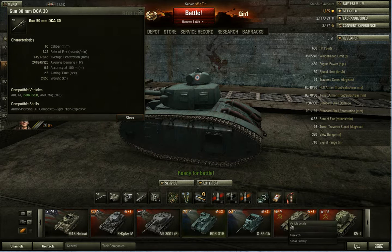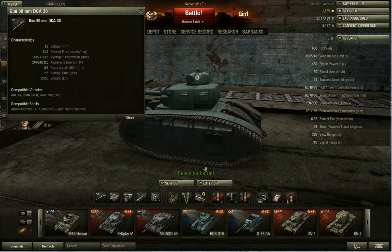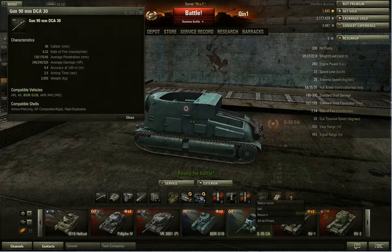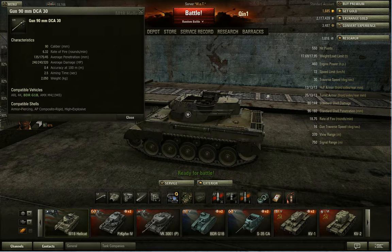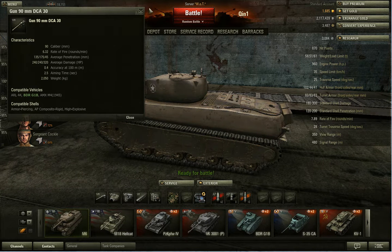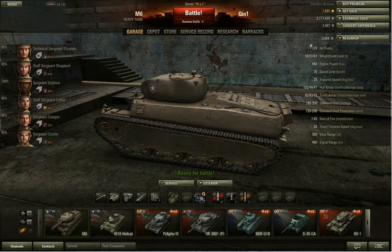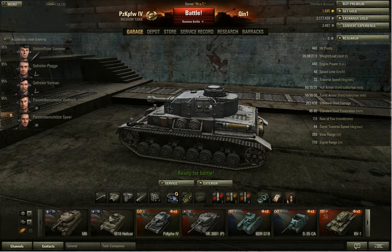The KV has 640 hit points — you'll probably take 3 shots from that gun to take it out. The S35 CA you could potentially one-shot. This vehicle — two shots. This vehicle, two shots — the M6, you could probably get away with 3. The Panzer IV — 2. You can get two shots into this vehicle to destroy it.